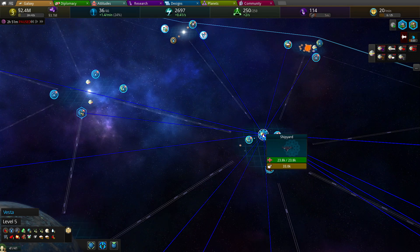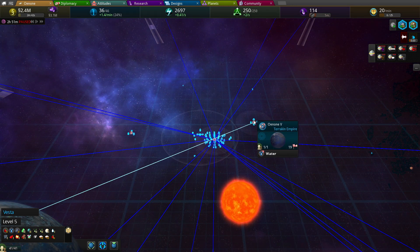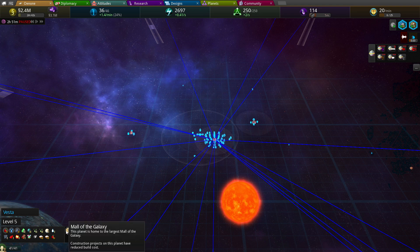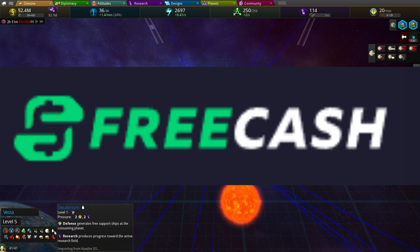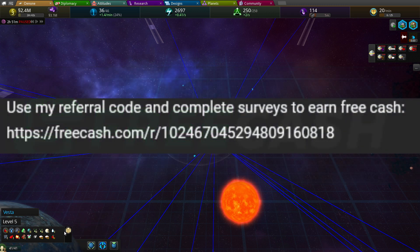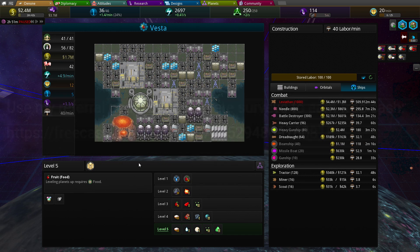I don't have money for a Leviathan, so I gotta dry dock it. So while I do the dry docking, hit the like button, hit the subscribe button, and most importantly use the link in the description for freecash.com. It gets you three loot boxes that have up to $250 in them, and two in service daily earns you just free cash. It's lovely.